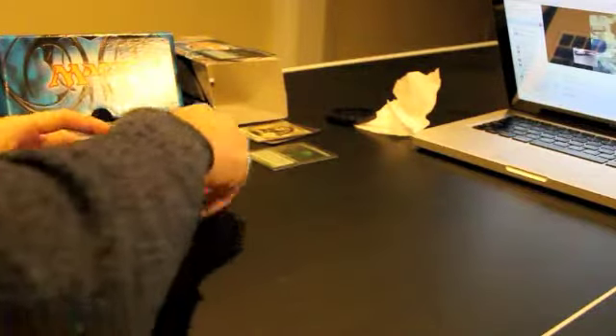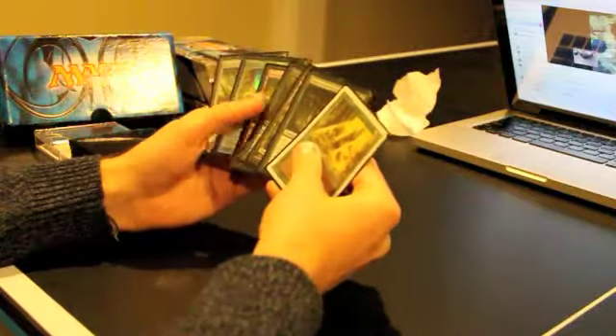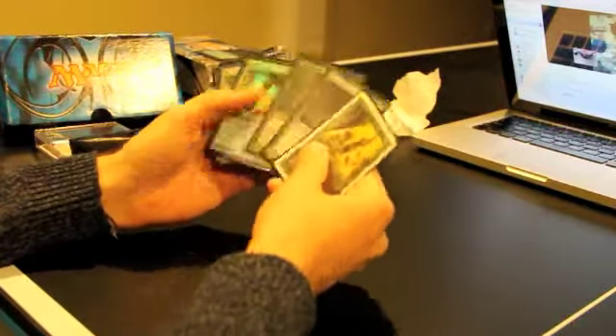I chose to go on the play, so he's going to draw first. I drew my hand and I was like, okay, we have two mana. It's a pretty awful hand overall - very slow, very awful. So I mulliganed for free, drawing my seven again. And I believe he kept as well.